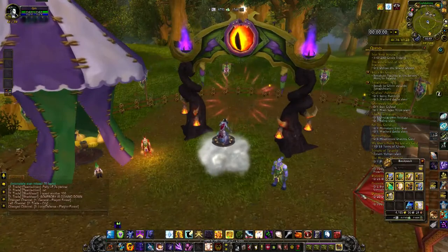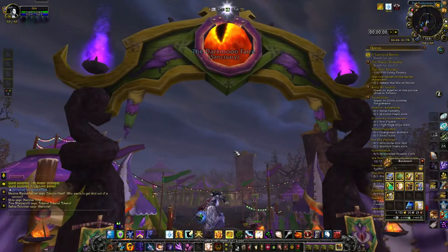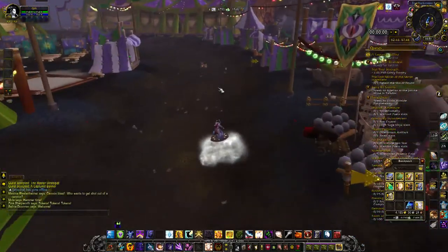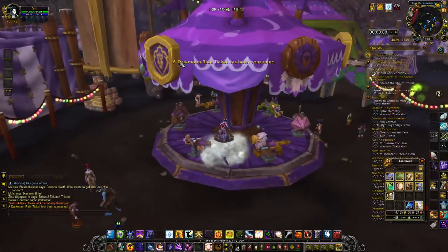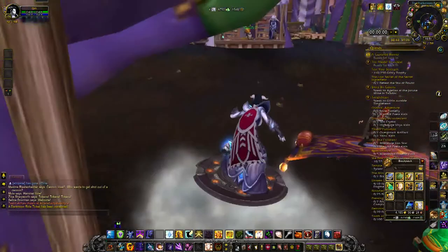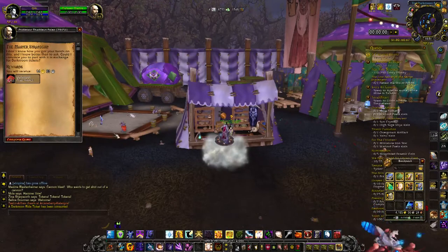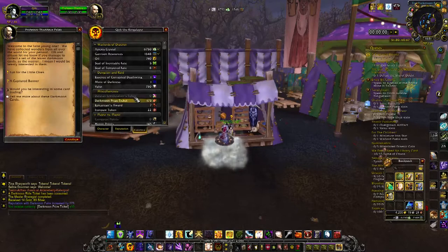Once you have all your items, click on the Darkmoon portal and go to the Darkmoon Faire island. Here at the Darkmoon Faire, go and learn all the quests for the items you picked up from the auction house. If your quest log is full you'll have a bit of a delay, but definitely go hop on the Darkmoon Faire ride if you need reputation. Remember to hit the Darkmoon merry-go-round to get your bonus buff. Then head over to Professor Thaddeus Pellio and turn everything in. I started with 163 tickets and now have 173 after turning those in.